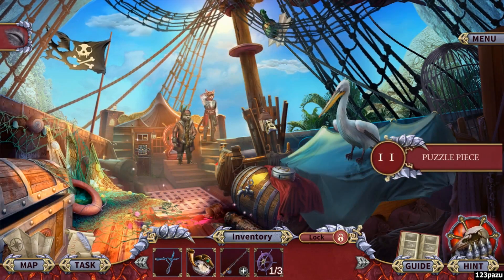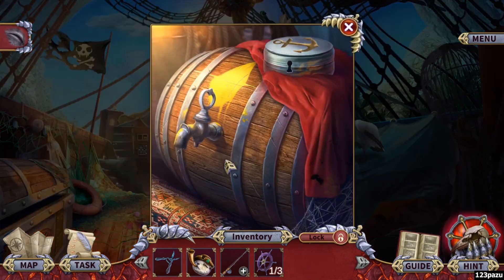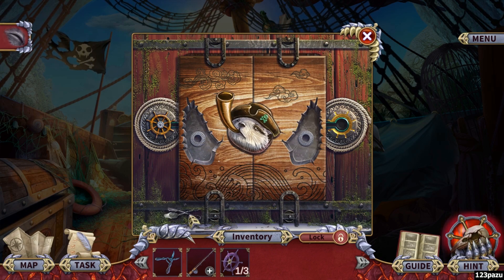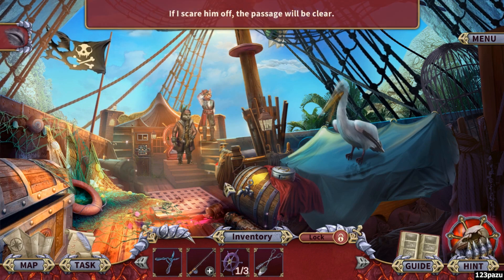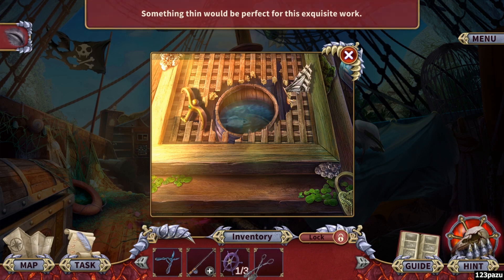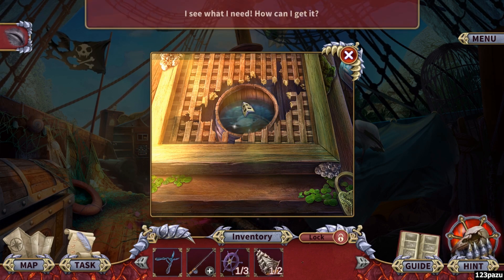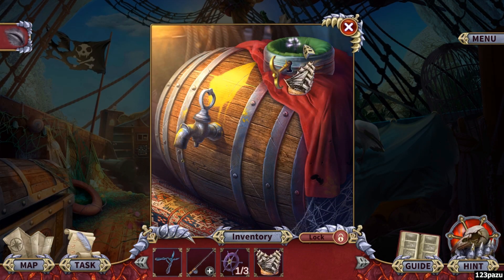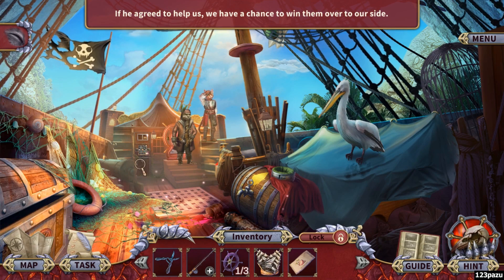Hello. I got a bottle there. I can just cut the ropes. I'll break the ropes. Key with anchor. Captain's notes. Pirate ship. Alright, this is for the puzzle.